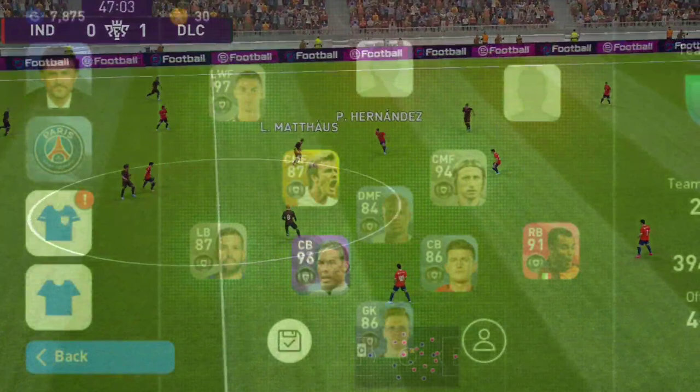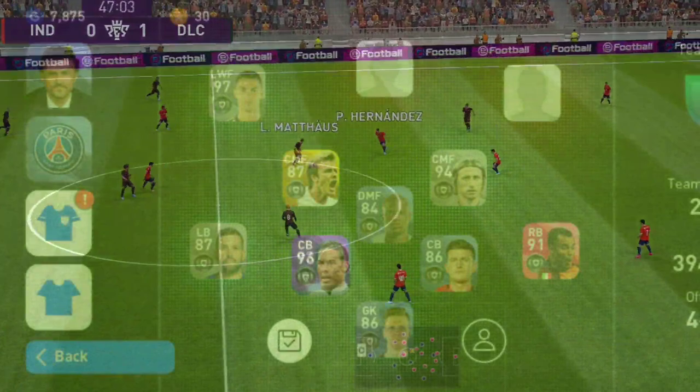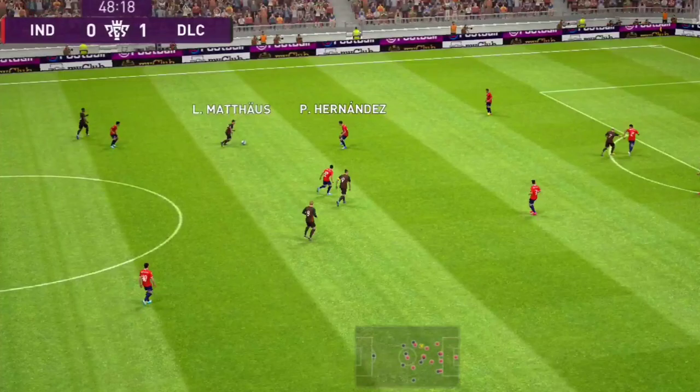If we choose a player for the right wing position, a player having roaming flank as playing style is well suited for this position. Players with this style have the ability to cut inside the D-box and receive the ball. The players should have good speed. For example, Lionel Messi, Mohamed Salah, etc.